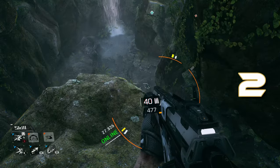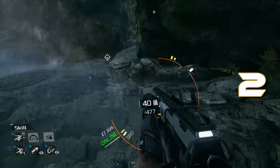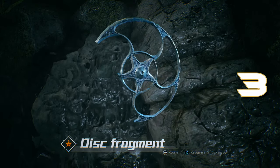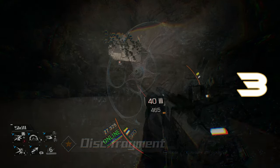Then you'll get to this point after you do a little bit of a large battle, where it'll want you to grapple across, but before you do that, you're going to jump down into the water and find a disc fragment just below the waterfall. That is your third collectible.